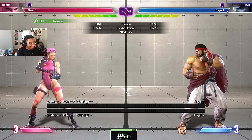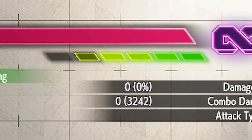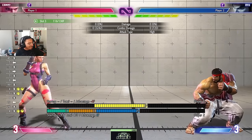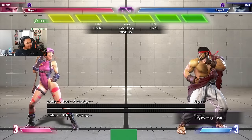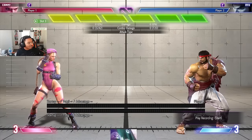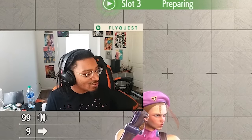First thing on the list is the parry system. This parry takes about 55% of a drive gauge, and it serves a lot of uses. The first use is making sure you are parrying projectiles. When you block a projectile, your drive gauge goes lower. When you parry it, you keep a lot more drive gauge — so it's very important to do when you're fighting projectile characters.